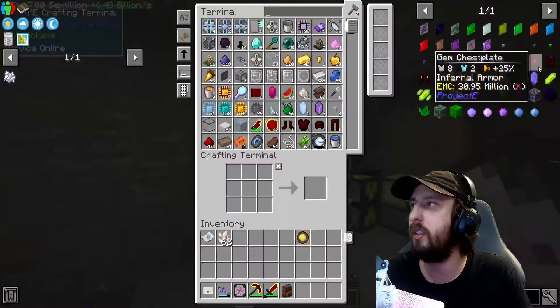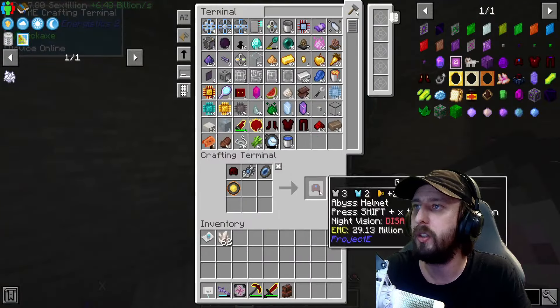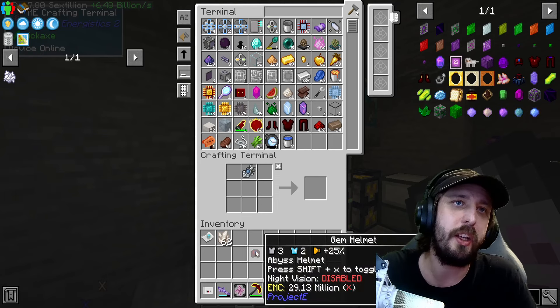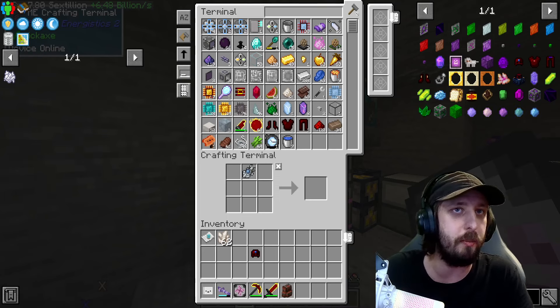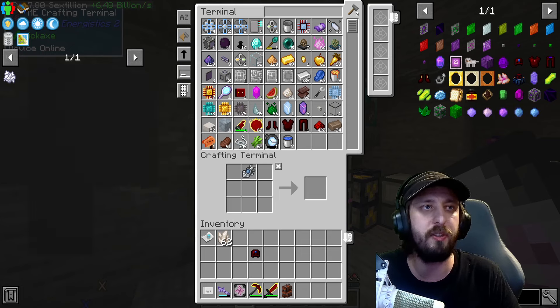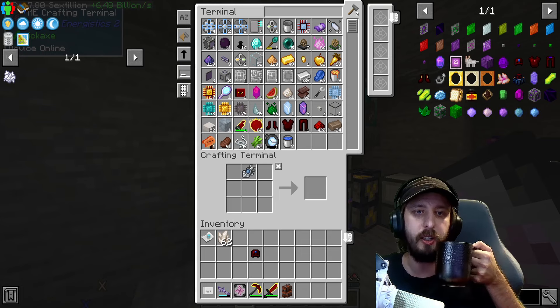Chuck everything in there. Klein Star - let's go ahead and make that. Grab it out of here and start crafting. Gem helmet is complete, we're good to go! Snakes, thank you for 19 lovely months, my friend, I appreciate you.